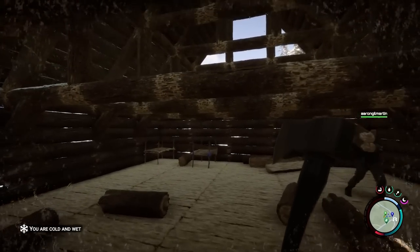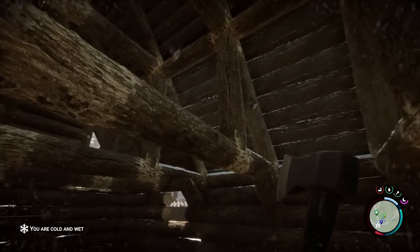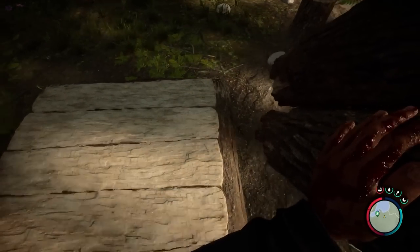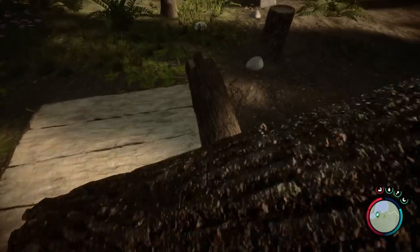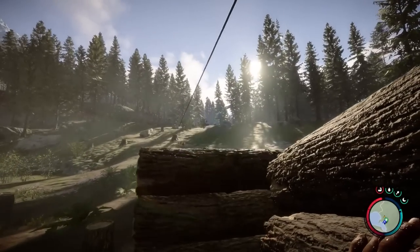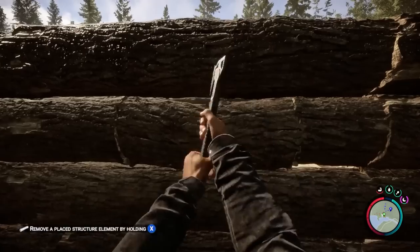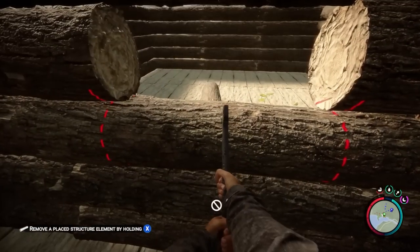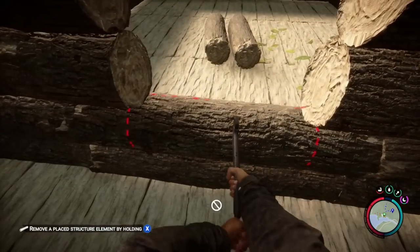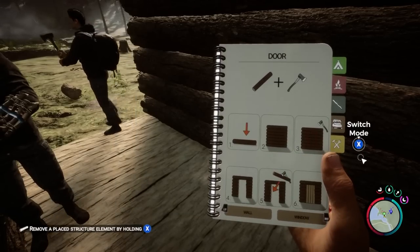What about walls and ceilings? Exactly like our flooring, these components require distinct placement of logs. To start building a wall, stack full-sized logs on the edges of your flooring pieces. To account for ceilings and character height, you'll want to stack walls six logs high. Don't worry about boxing yourself in, because in Sons of the Forest, you can use your axe to punch out custom holes for windows and doors anywhere on your established walls, as long as they follow the guidelines displayed in your guidebook.